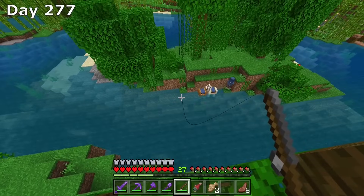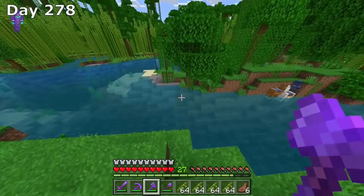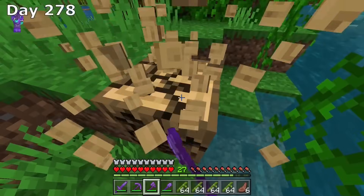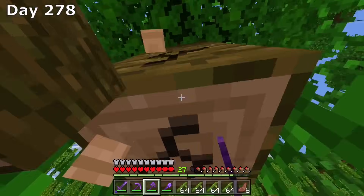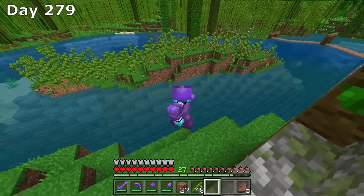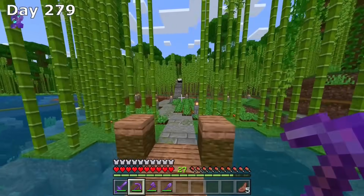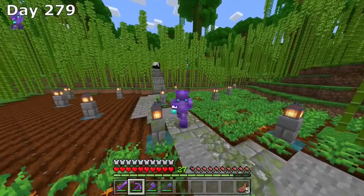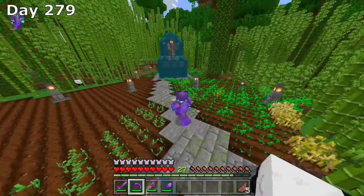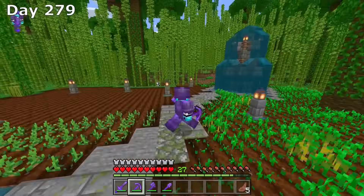I then spend all of day 277 fishing, and by the end of the day this is what we had. Now I wanted to clear out this entire island and just make it into a bamboo island — I thought it would look cool once it's all fully grown. I cleared out the entire island and then planted bamboo. I decided to check on our farm, and it's actually looking very nice now that all the bamboo is growing out. Sadly though, the crops don't really grow too much because the bedrock simulation distance is very low — these crops won't really grow unless I'm right next to them.